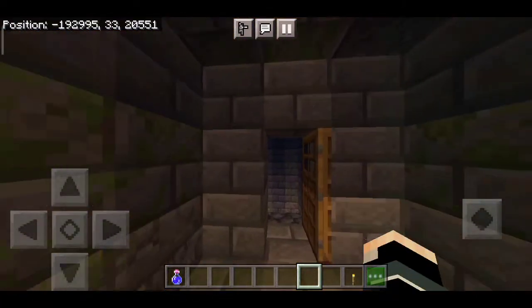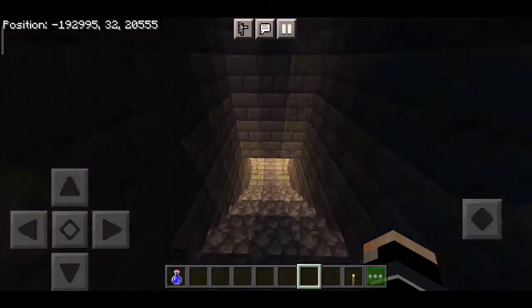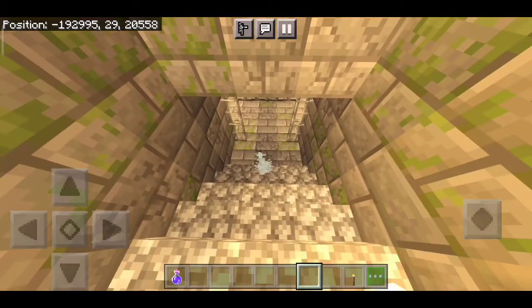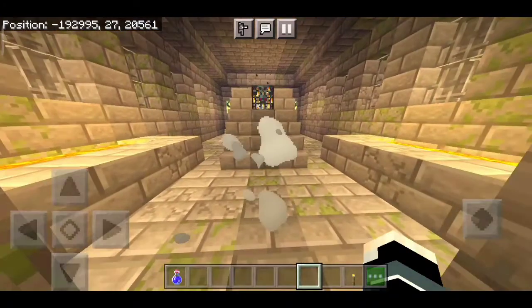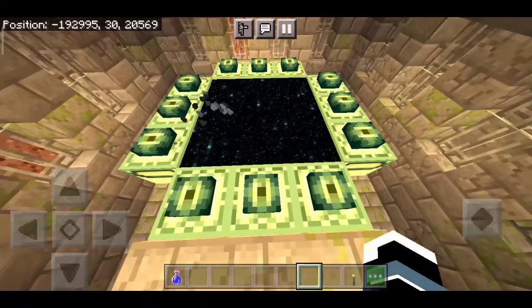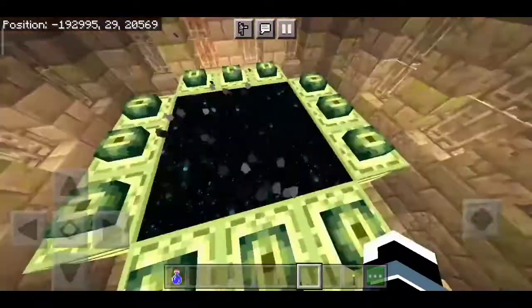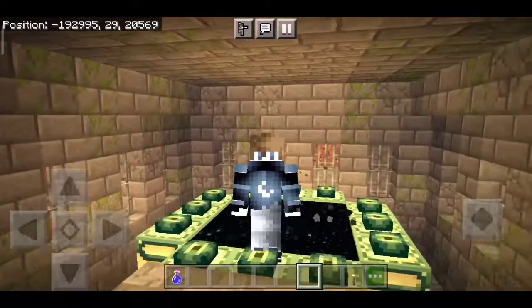There is the end portal room — there's a little staircase. We can see silverfish trying to kill us. Let's kill these silverfish. And boom — a fully completed end portal at this stronghold! The chance of this happening in a normal survival world is one in a trillion. This can generate with all 12 ender eyes in the end portal frame.